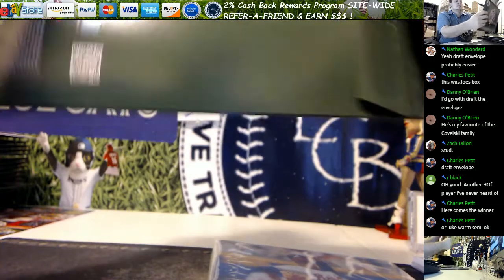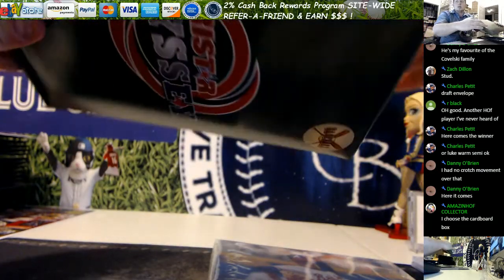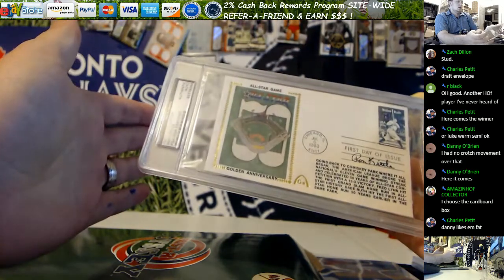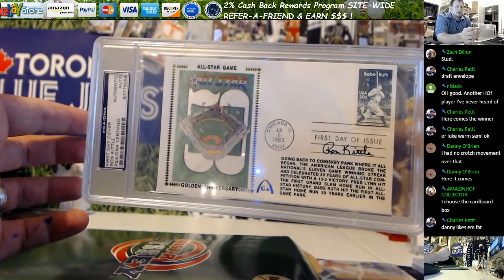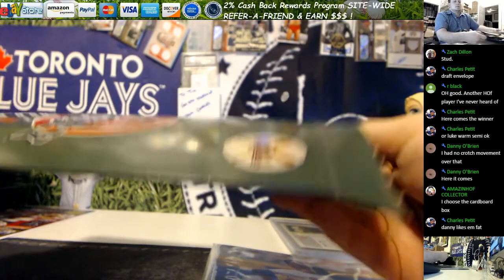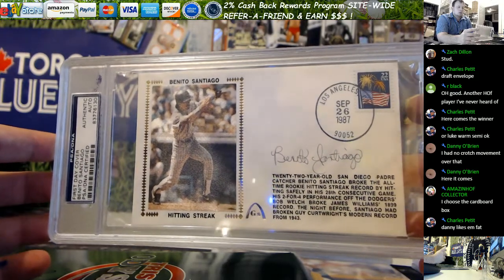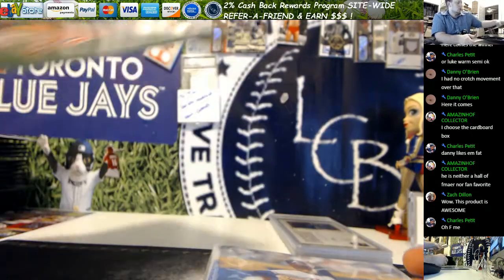Number two. This has two in it. First one is an envelope — Ron Kittle. Got a kind of one-third size stamp there for the All-Star Golden Anniversary, Ron Kittle autograph, first day of issue. And the next one in there — another envelope — Benito Santiago, first day cover.